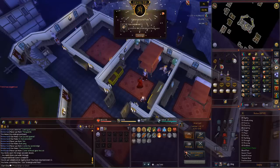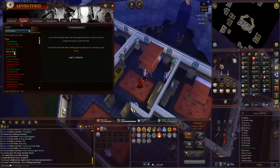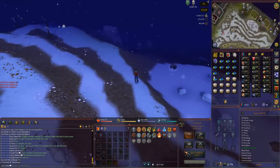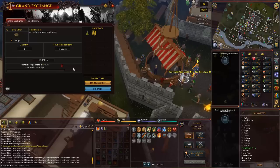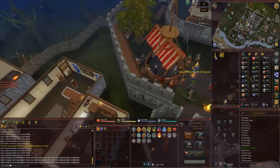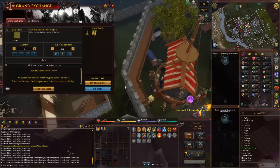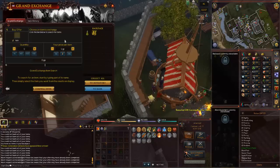There is 51 agility, so now we can boost up to 56 for Regicide. Hopefully Summer Pies will sell — I'm not too confident on that. Summer Pies actually require 95 cooking to make, so I kind of doubt there are any on the market right now. I do have an agility potion so that'll boost 3. I might just go train up agility till 53.